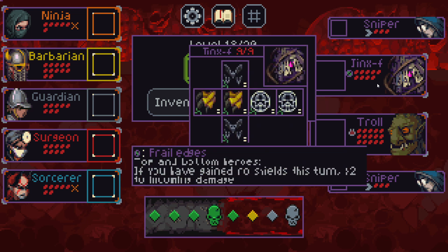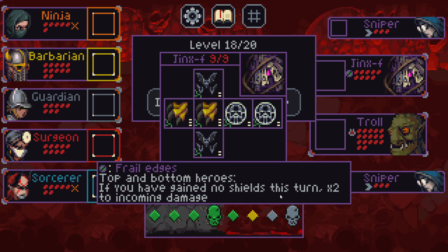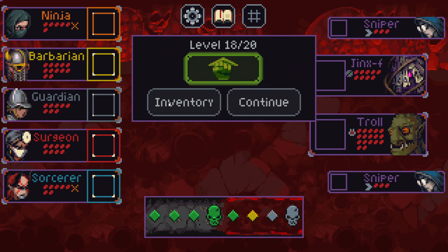Floor 18 — what is this jinx doing? Frail edges: top and bottom heroes, if you have gained no shields this turn, times two to incoming damage. It's a little tricky because we only have one source of shields. Normally you plan around that when you have it as a curse all run.